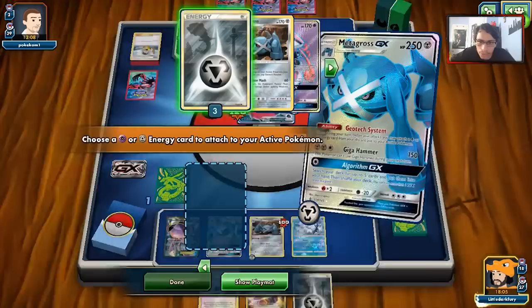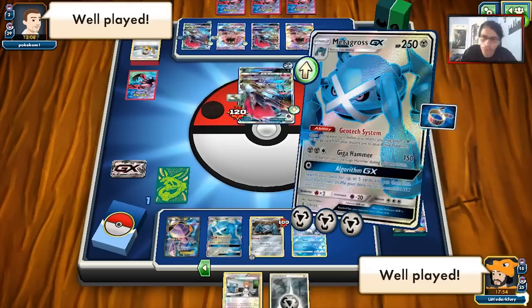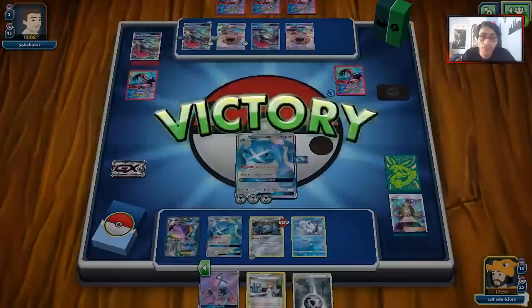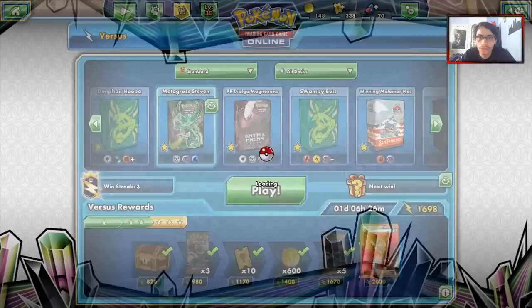We win the game with a big Giga Hammer. Metagross took out Shiftry Zoroark — one of the presumed new top threats from the new Celestial Storm set — and we put up a pretty good fight. We earn 375 points. That was a good game.